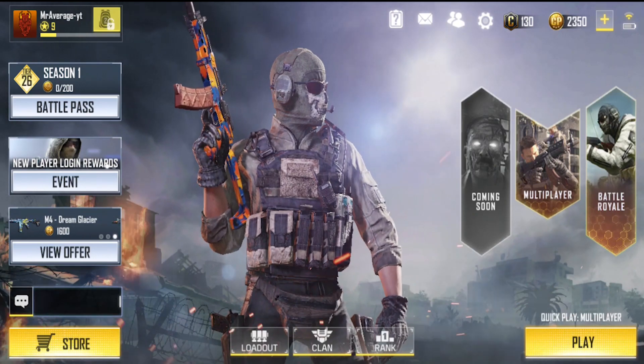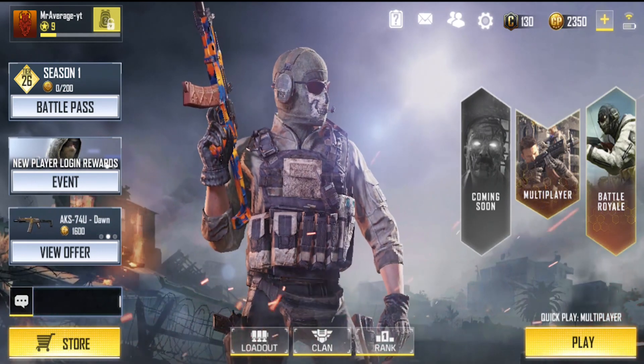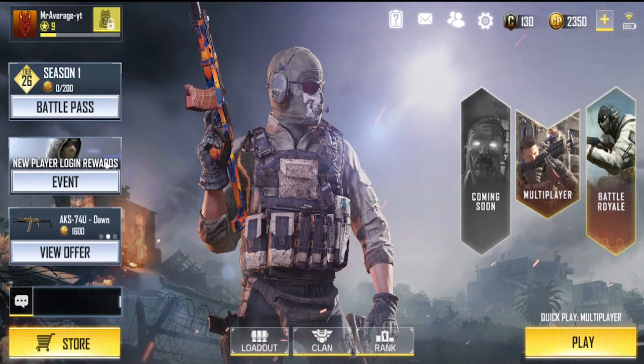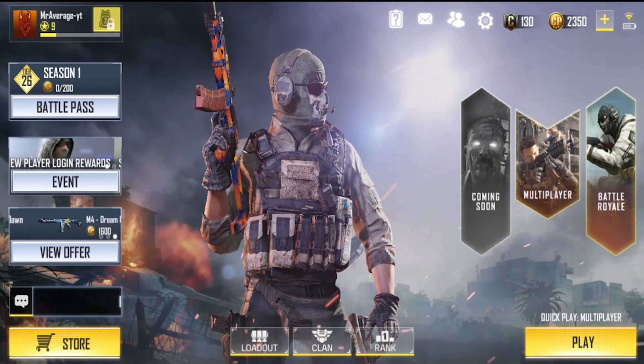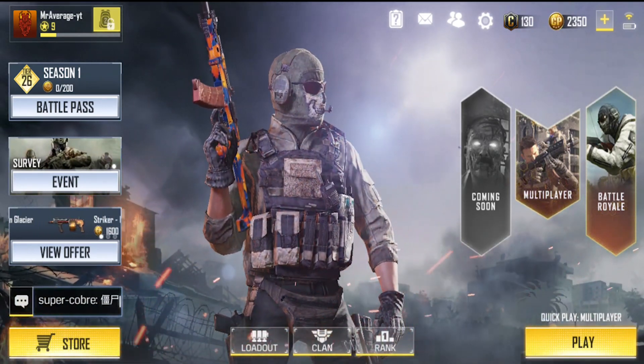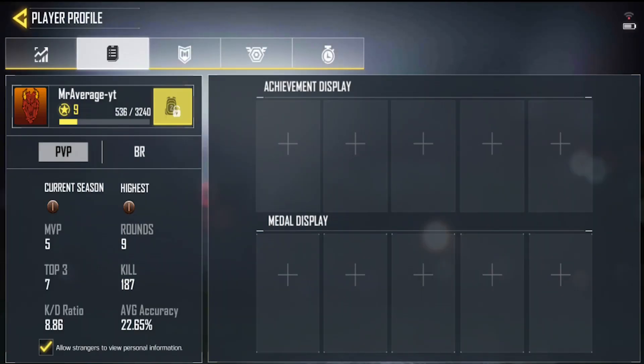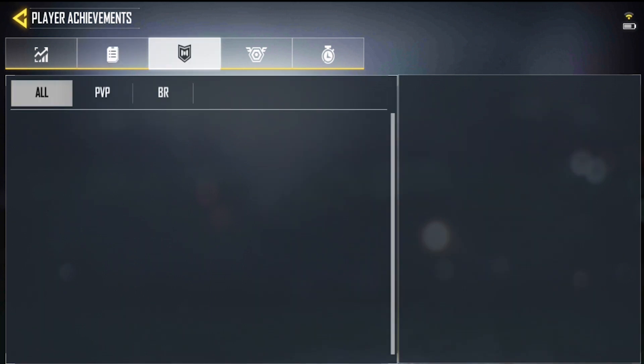If you download the beta version right now, you get 5,000 free COD Points, which you can use to buy the battle pass. You also have your settings, add friends, and messenger. I'm currently level 9 with a KD of 0.86 — I was just testing it out, so hopefully I can improve on that.